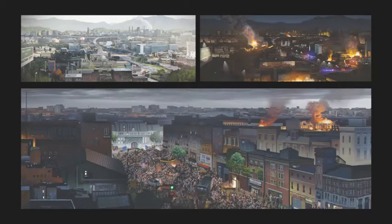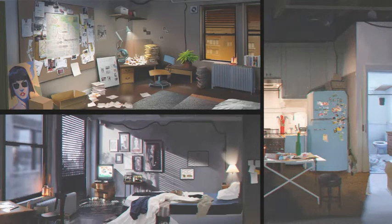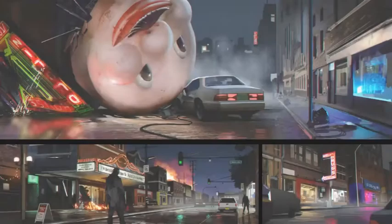Different shots of Raccoon City, Jill's apartment, and other shots from around Jill's apartment complex. More of Raccoon City — like the toy uncle head on the ground. That says restaurant but it almost looks more like a movie theater.